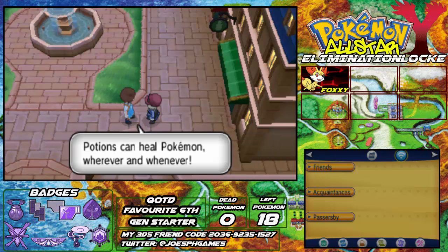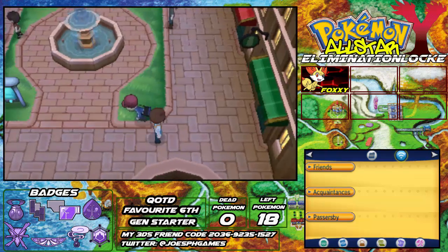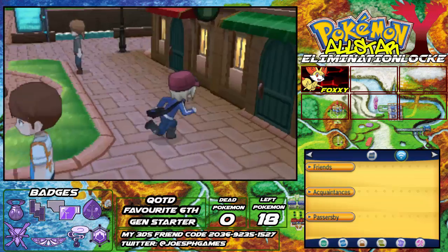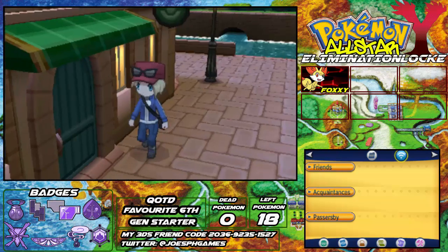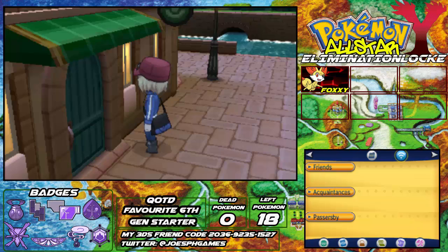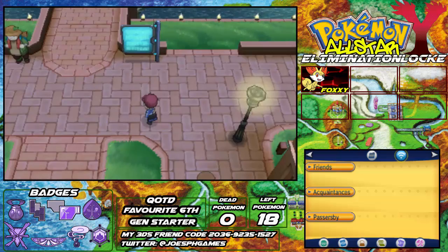So there are a few things I'll explain about Aquacorde Town. This shop here only sells potions — a potion will heal 20 HP. Over here is a shop that will only sell you Pokeballs, which are what you use to catch wild Pokemon, but you get given a bunch of them in about five minutes when you get the catching demo from Serena. And over here is a rest house where you can heal your Pokemon if they've been injured in battle.